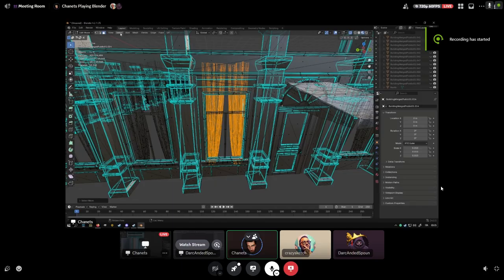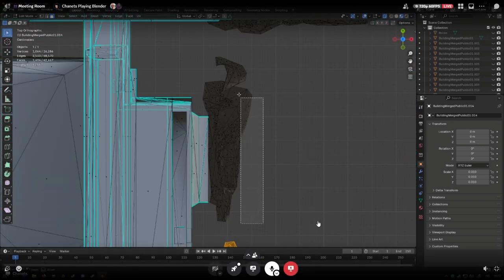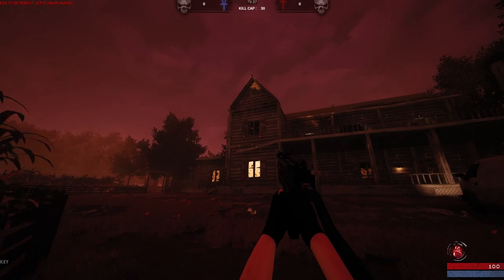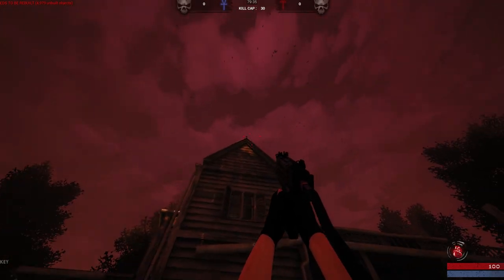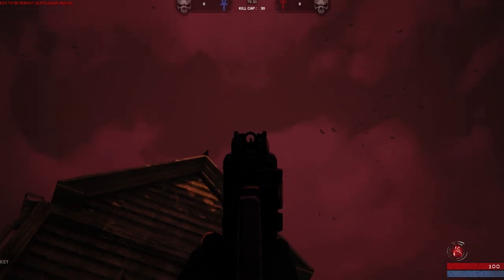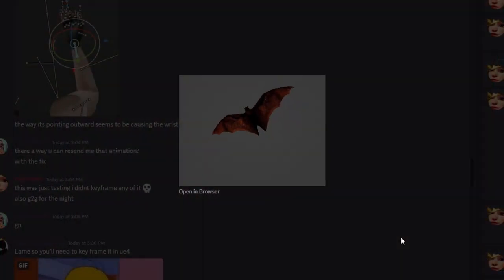We've also gone ahead and optimized the level models by removing unseen polygons, which will boost GPU performance and improve FPS. And to make the levels feel even more alive, we're adding atmospheric creatures throughout. For example, in our upcoming farm map, you'll notice crows flying around as you engage in battles. We've also created bats for the lair map to enhance that creepy atmosphere we all love.